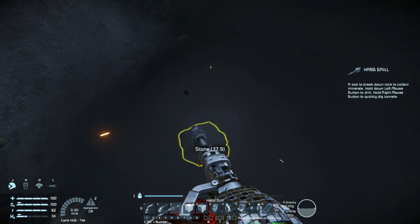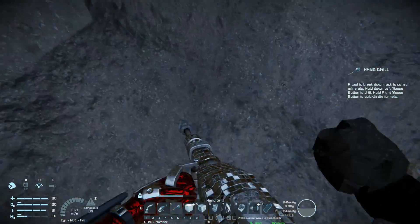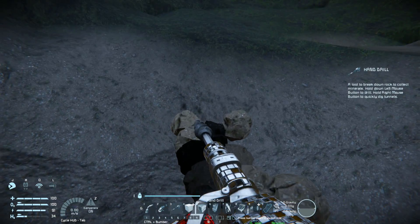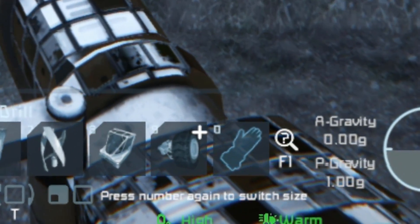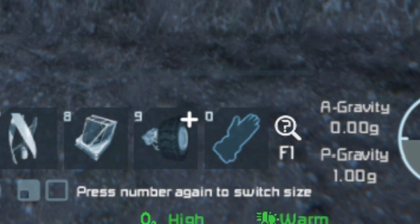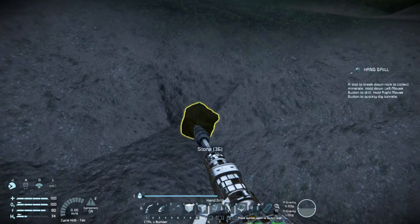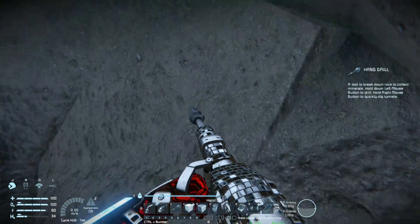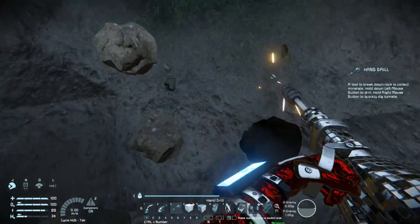Some of the information was very important that I did not know about, because as you know in the previous video, that was basically my first proper attempt at the new survival mode. But I did not know about the temperature — they have a temperature system in there. If you zoom in on the bottom right, you'll see it says warm. And if you're in certain areas where it's too hot or too cold and your suit energy runs out, then you'll start dying. It's quite a nifty little thing.